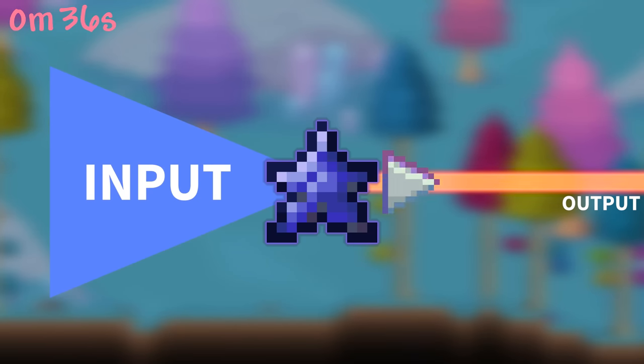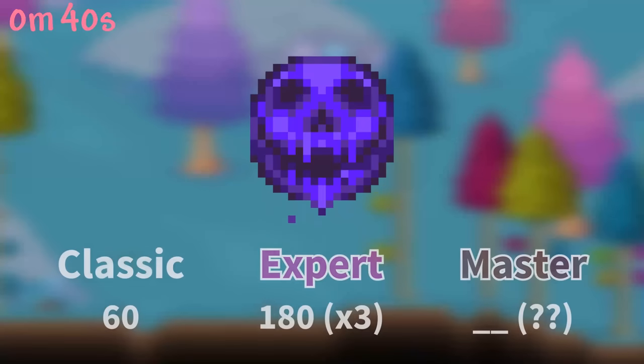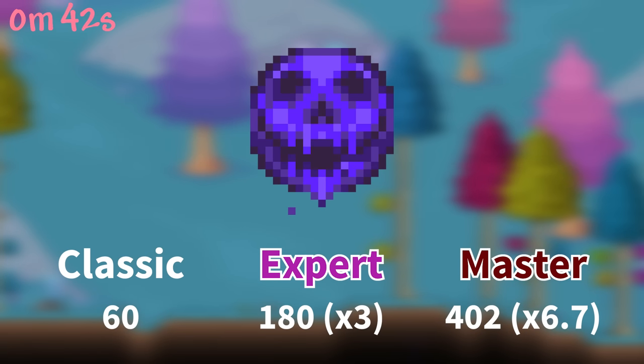In Journey mode, mana is not actually unlimited — instead regenerating extremely quickly. In Master mode, the Ancient Doom gets a slight increase in damage, completely in line with most other enemies in the game.